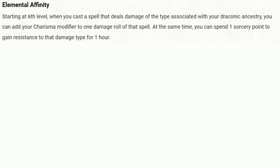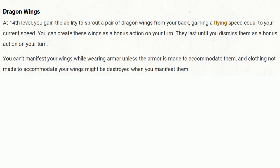Moreover, the Elemental Affinity ability offers additional resilience in the face of adversity. By spending a single sorcery point, you can gain resistance to your dragon ancestor's damage type for an entire hour — incredibly beneficial in certain battles. Fast forward to 14th level, and you acquire the ability to manifest physical dragon wings, known as Draconic Wings. With a simple thought, you can sprout a pair of dragon-like wings from your back, granting you a flying speed equal to your current walking speed, providing enormous tactical advantage and an additional mode of transportation.